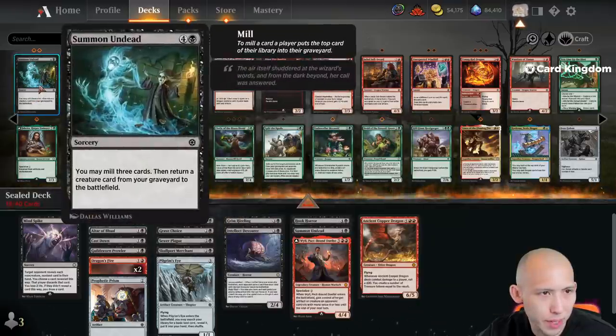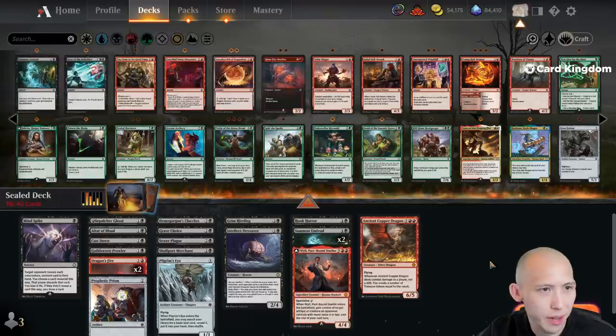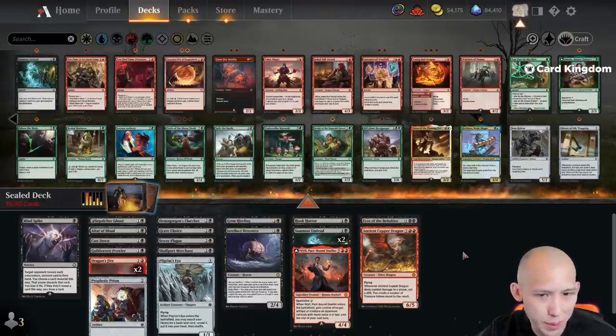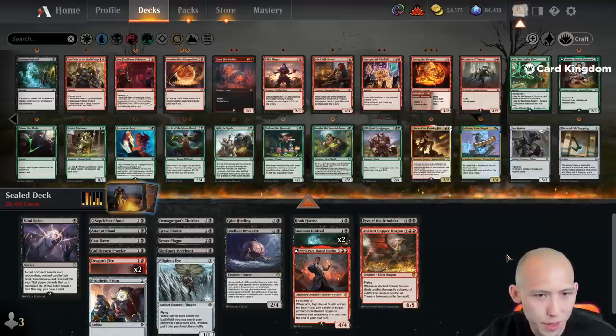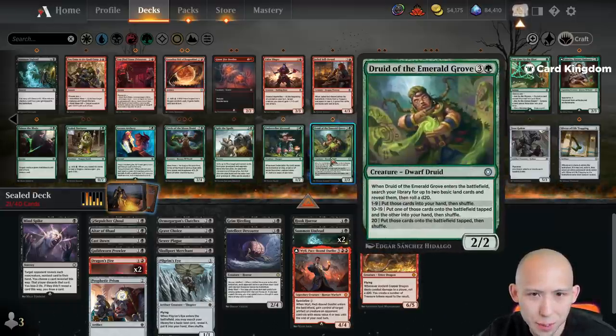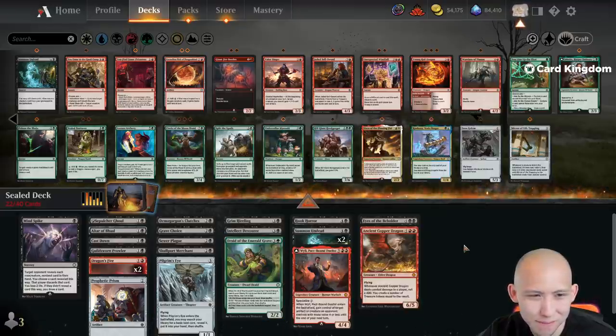I mean, we probably want to run like two of these Summon Undead just because we have two really good creatures to come back. Maybe it's worth running Eyes of the Beholder as big removal. Kind of like splashing this Druid of the Emerald Grove — just a lot of value. 4 mana 2/2 that grabs two lands is kind of nice. Between Prism, Pilgrim's Eye, and some unexpected windfalls or treasure producers, it's not that bad.